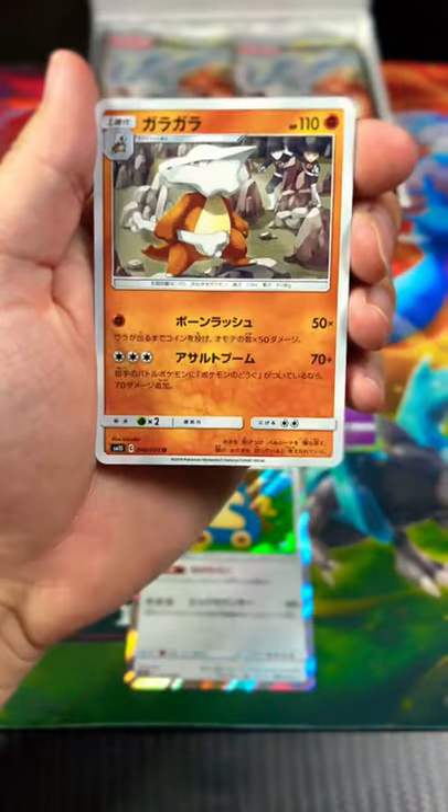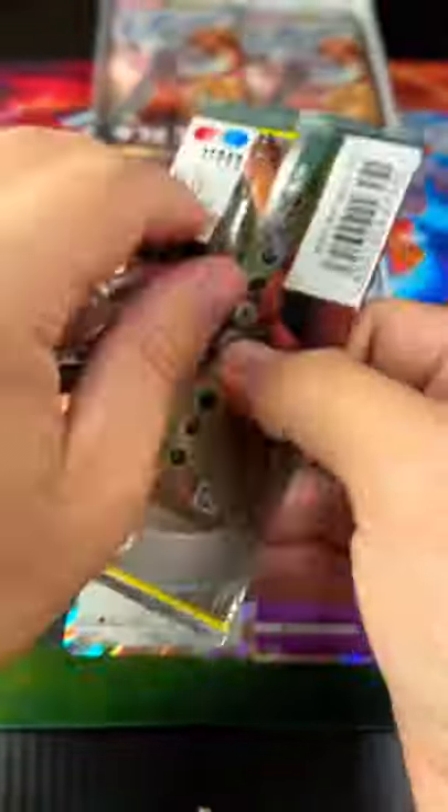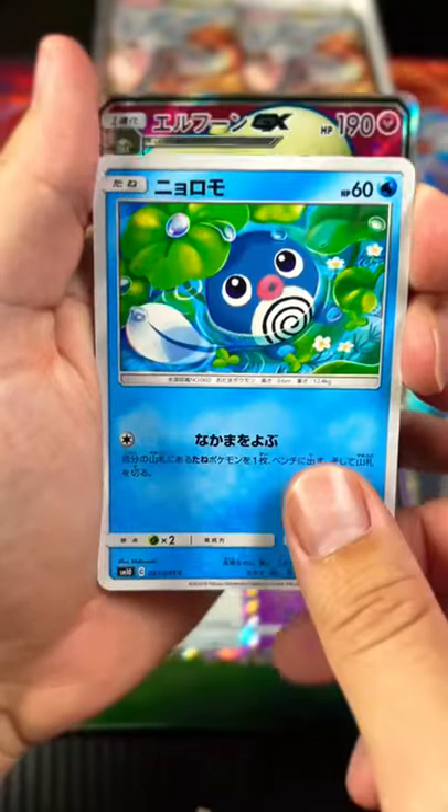Oh, Spiritomb — another holo! Let's go, last pack magic. We haven't really pulled anything too crazy. Can we get some luck?